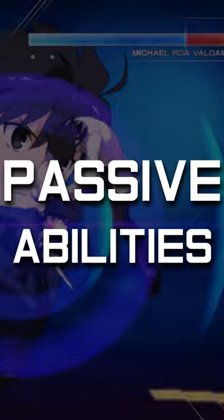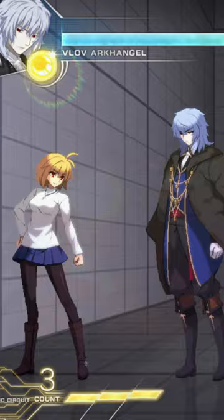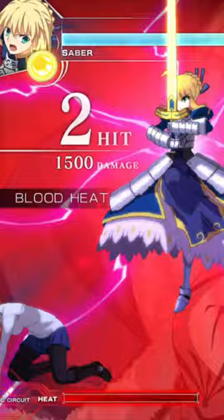Shiki, after using an arc drive, enters boundary peak mode which gives him new abilities. Akiha grabs and recovers blue health. Kohma gets armor. Blob switches from fire mode to ice mode. While Saber's sword is glowing in blood heat, she gets chip damage and a damage buff.